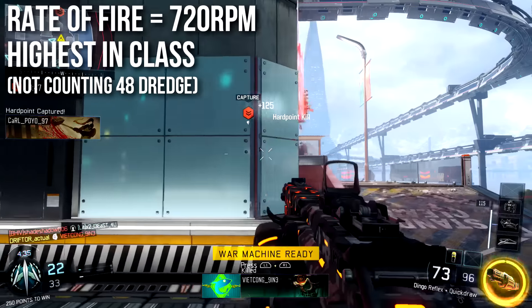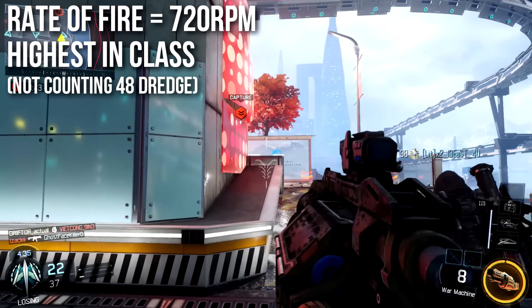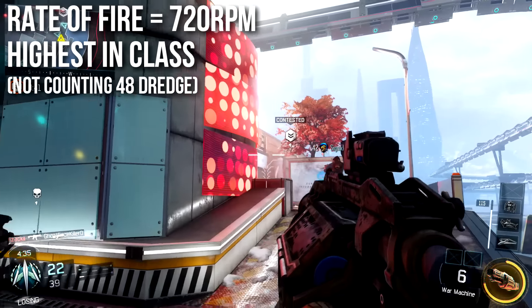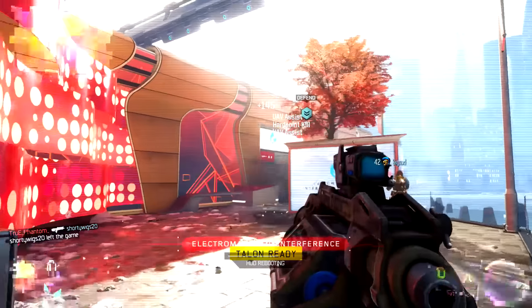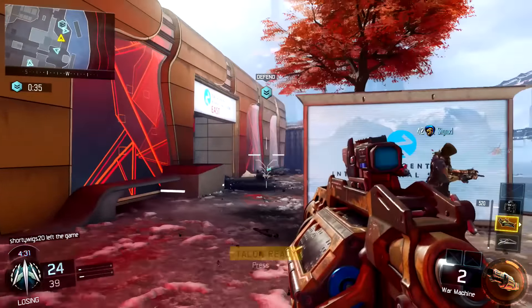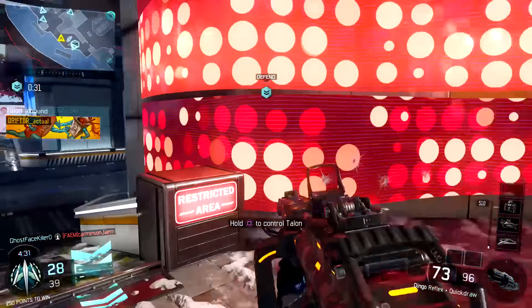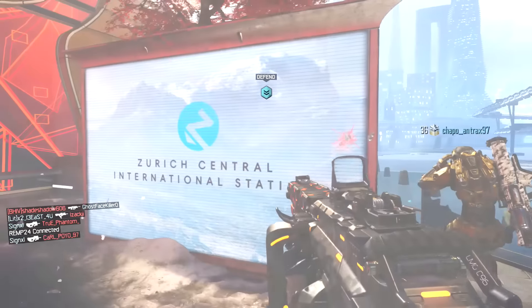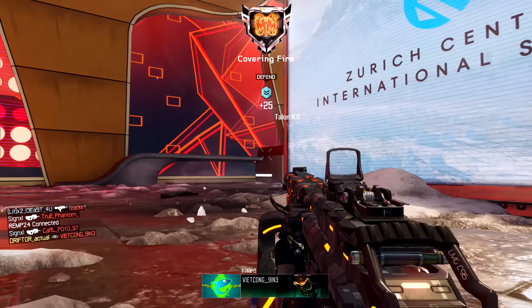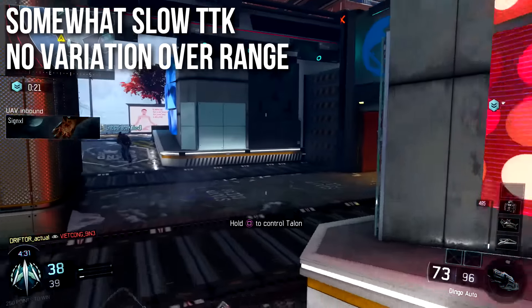Rate of fire is 720 rounds per minute, which is highest in its class, not counting the 48 Dredge. The 48 Dredge is a little bit different because it's burst fire. But compared to the three fully automatic light machine guns in Black Ops 3, this one fires the fastest. This is the exact same speed as the CUDA, about the same as the HBK-30, the same as the MSMC in previous Call of Duty games — and 720 RPM is pretty fast for a light machine gun.